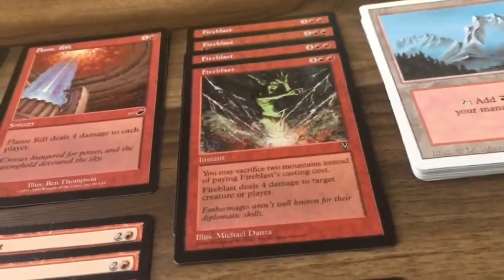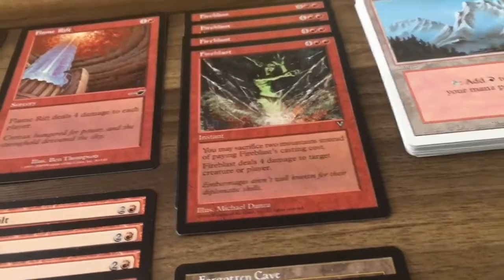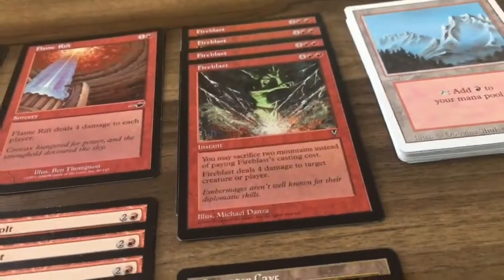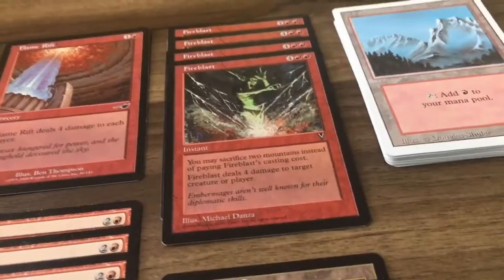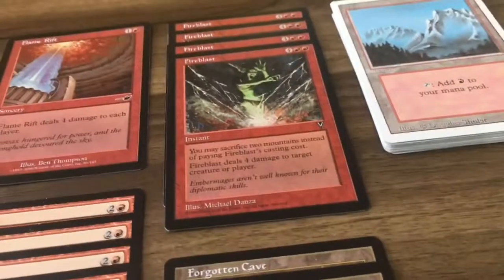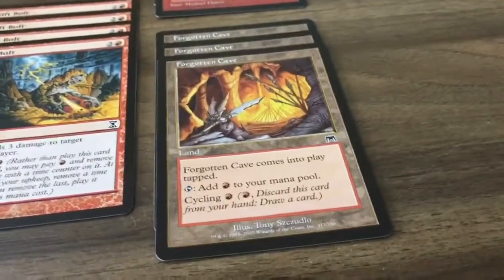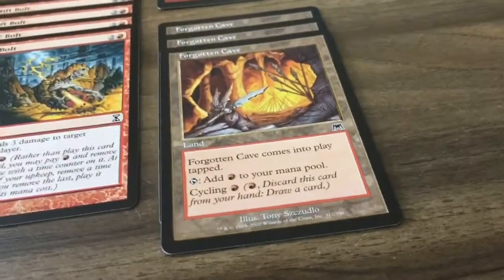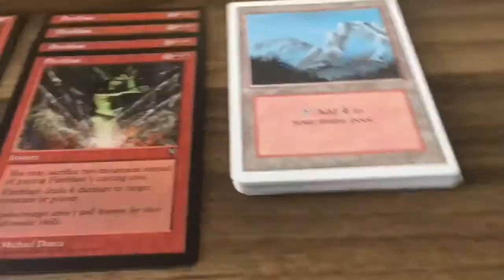Fire Blast is quite expensive at four and two reds, but you can sacrifice two mountains instead of paying the casting cost and it deals four damage to target creature or player. You can tap those lands to cast a spell and then sacrifice them to Fire Blast to win the game. Forgotten Cave is a land — I'm running three copies — it's a mountain but it has cycling so you can dig for spells. Sixteen copies of Mountain, which are Revised mountains.